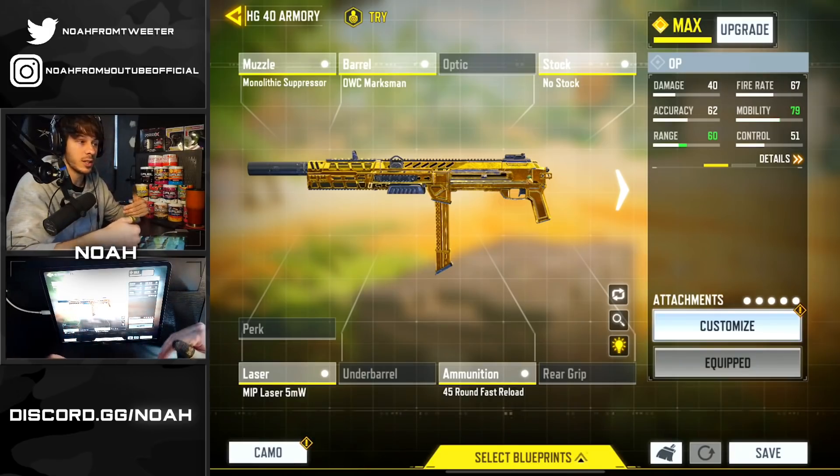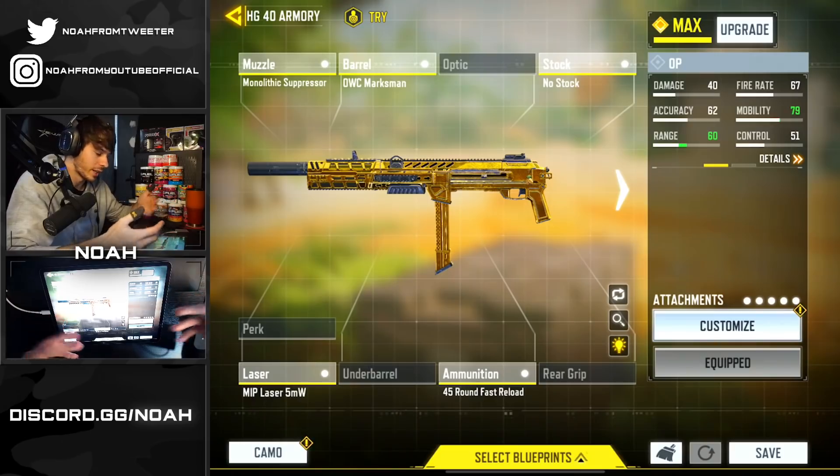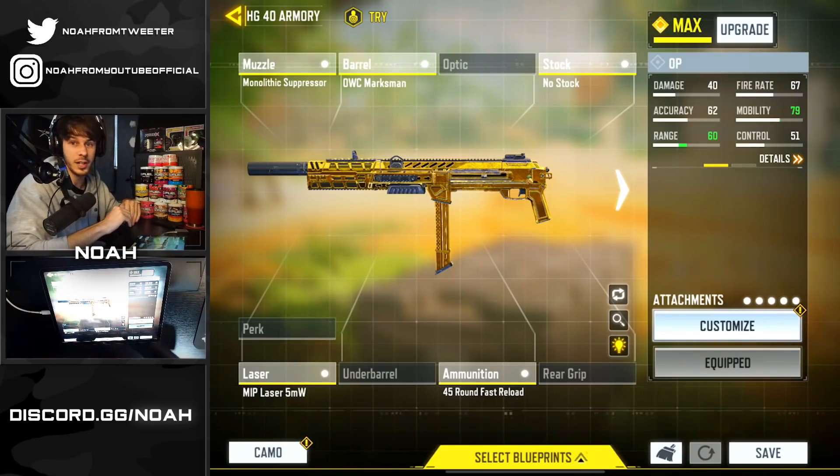These attachments are really good for ranked games. I've even used this exact loadout in a tournament before against actual professional players and it did pretty well. But this build is predominantly for pub stomping — you've got increased range, an extended mag, and a suppressor. So you're going to be able to take a lot of fights, stay off the radar, flank your opponents, and just have a blast. You're going to see we definitely put that suppressor and extra ammo to use in our games today.